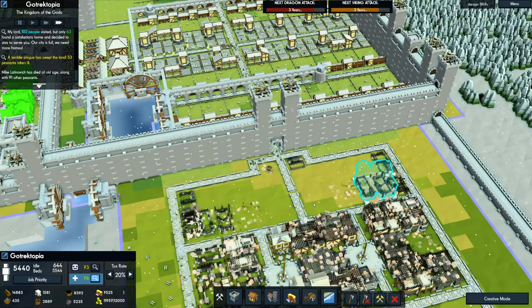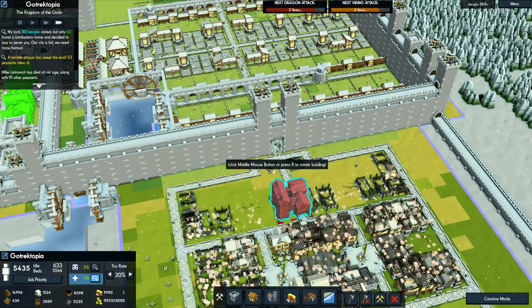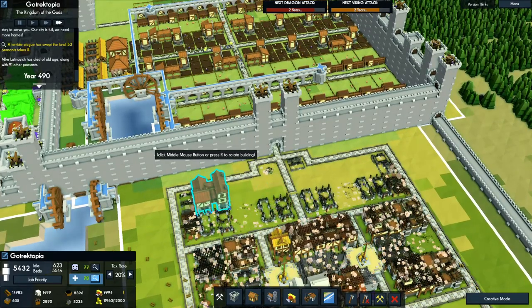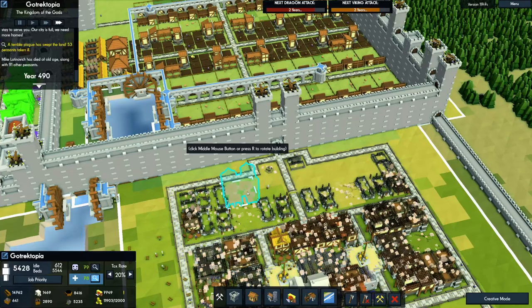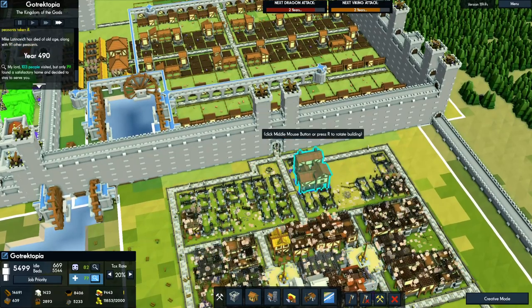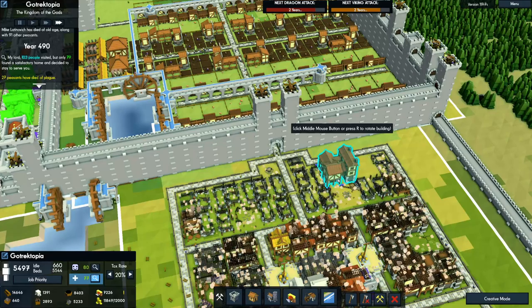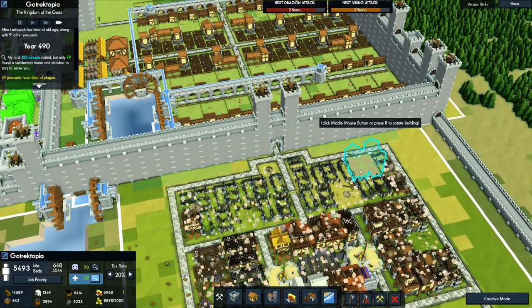It doesn't actually allow me to just drag and drop them so I can fill the entire area up. The only bad thing about having an island so big is it starts to get really laggy when you fill it all up. But it's still fun.